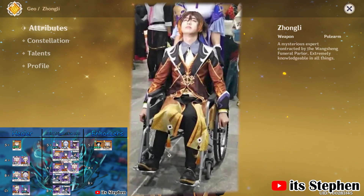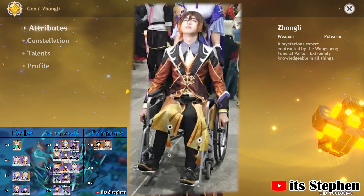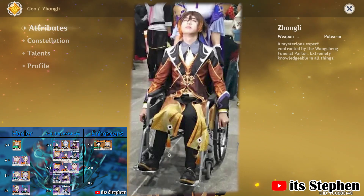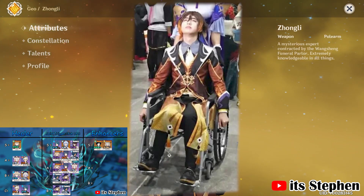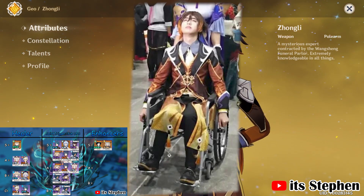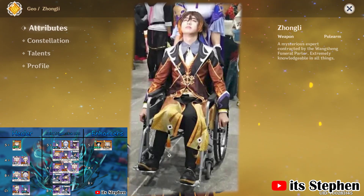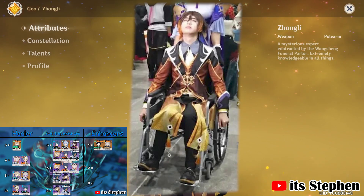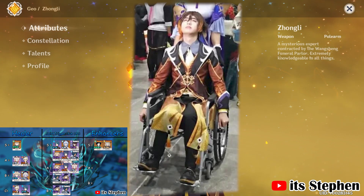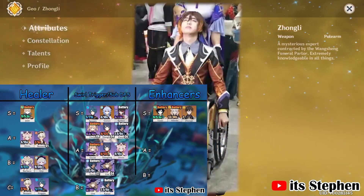Zhongli wouldn't even be on this list if it wasn't for the amazing community. Mihoyo heard our cries to buff Zhongli after the massive flop that was his release. His pillar will now do more damage and his Jade Shield was reworked — when you hold the skill it generates a pillar and grants a shield, and any enemy close to the shield will have their elemental res and physical res reduced by 20%. Zhongli's burst will petrify enemies, which is great for Zhao to get damage off without worrying about getting hit. His pillar generating particles is very random so I can't say exactly how much energy Zhao will get. Overall with the upcoming changes decreasing enemy defenses by 20%, he is easily S tier.